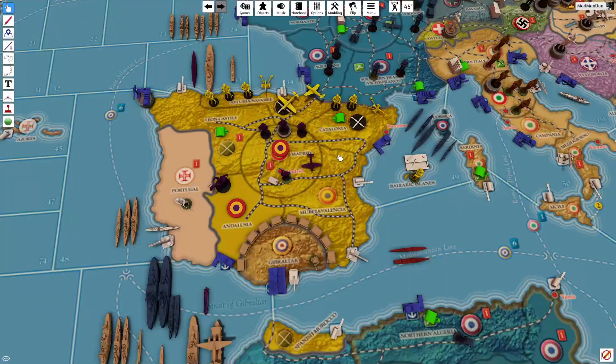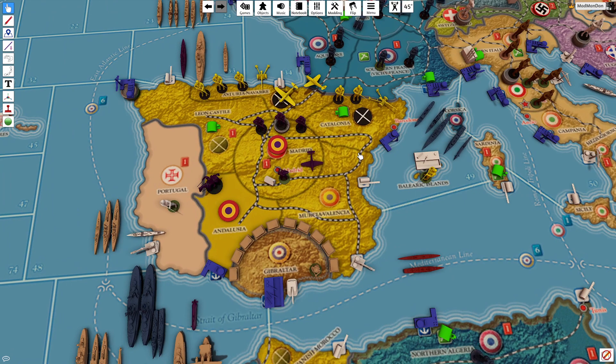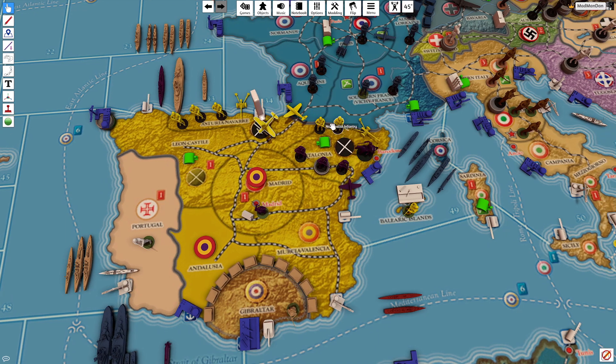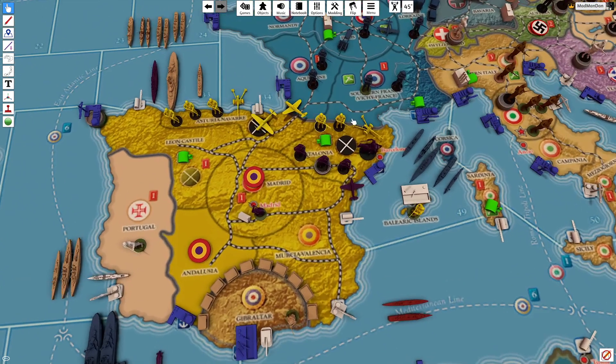Spain is not looking too well for me — I think next turn he could do a reasonably successful attack into Madrid. So I'm going to pounce on these three units and hopefully get lucky and kill all of them without too much damage to myself. I'm going to bring in four infantry and a cavalry. The cavalry will go from Andalusia to Murcia, Valencia, and then into Catalonia — this gives me an option to retreat back here if I need to. This fighter will go in too; he doesn't have to worry about any scrambling fighters since there's no base in the area.